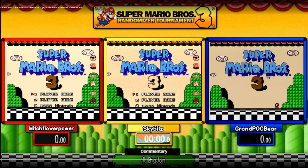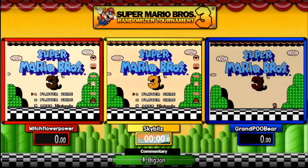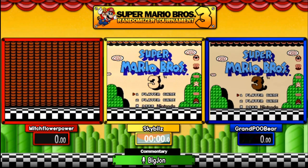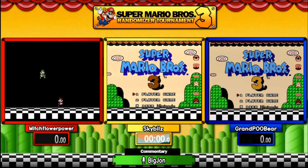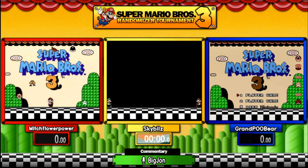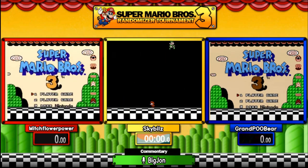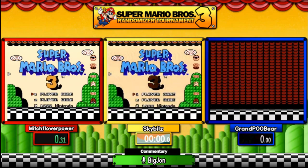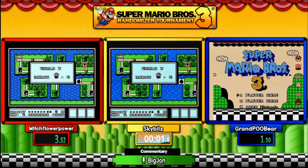Quite a bit has been randomized across this game and you all are going to be ready. This is an exhibition race — we're pretty hyped. We're about to get started in just a few moments and we're going to see what world will be first. The racers are about to do their countdown: Mitch, Fly Power, Sky Bills, and Grand Pool Bear in an exhibition race of Mario Bros. 3 randomizer played in the 80 warpless style.